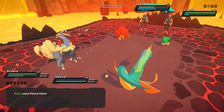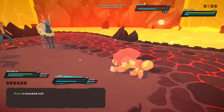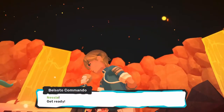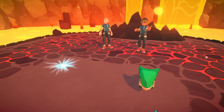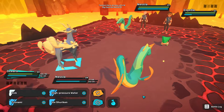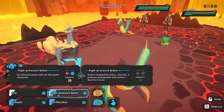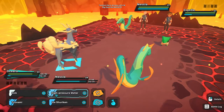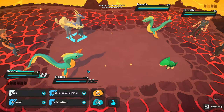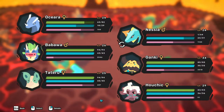I thought there was some kind of bug that Nessla wasn't poofing out of existence. Oh, you also have one. Well, then. Which of these is stronger? Fifty? How much do you have? Okay, we'll go with this. Crystal's just hurting itself. We'll just go with kick. And we'll get Nessla out of there.